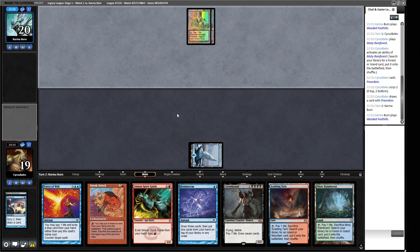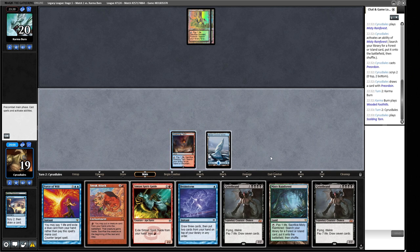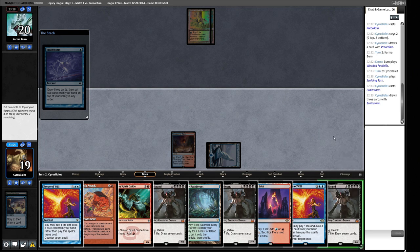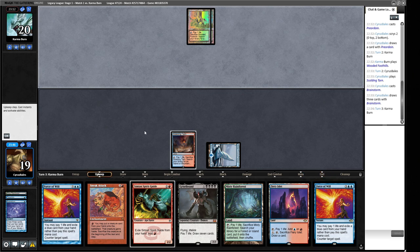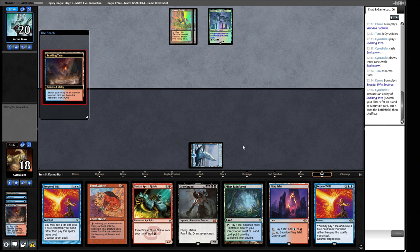Our opponent has two Wooded Foothills but plays nothing on turn one — could be some Aggro-Loam type deck, but probably not Elves since they'd almost always have a turn one drop. We'll fetch a basic Island and Preordain. We're looking for a sol land to try and combo on turn three: if we put Griselbrand into play we can draw cards, find Emrakul, a Lotus Petal, and jam. We Brainstorm and put back two Griselbrand copies off the top, then crack the fetch to clear those from our deck.